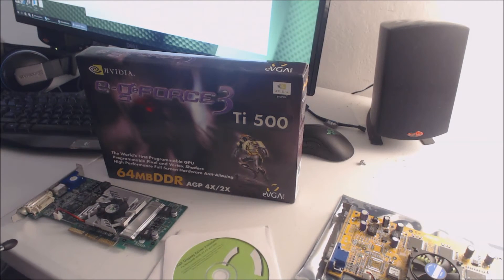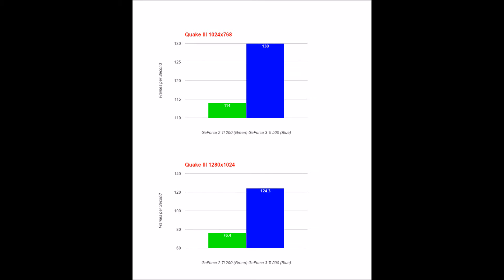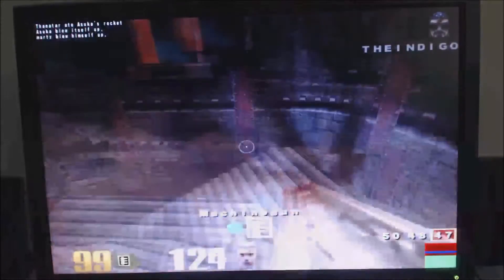So now let's look at some benchmarks — the retro graphics card battle. I ran Quake 3 Arena's Time Demo 1 benchmark. There wasn't a huge difference at lower resolutions, but at higher resolutions there was. At 1600x1200, the GeForce 3 is almost twice as fast as the GeForce 2. This game was two years old at the time but was still used as a popular benchmark.